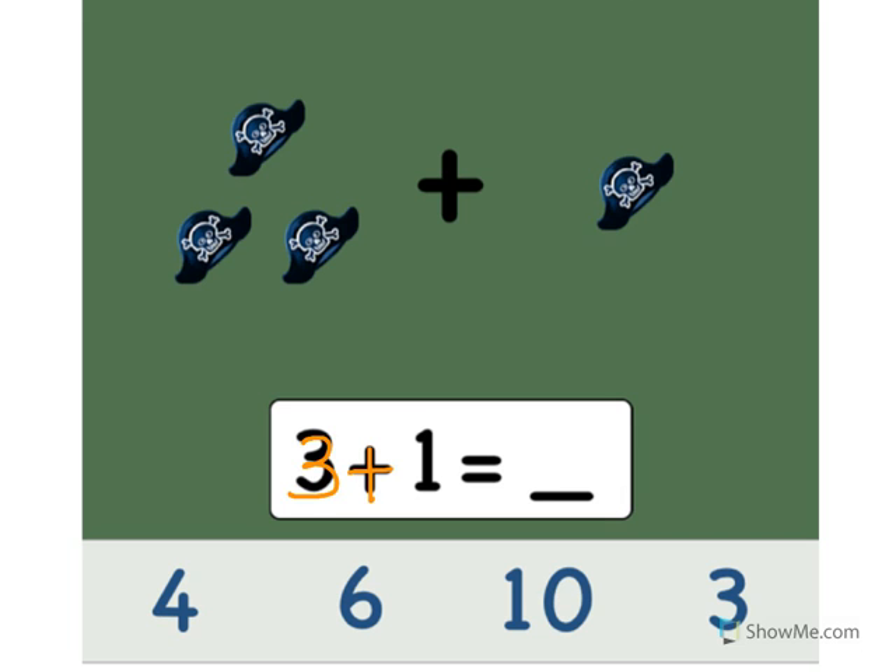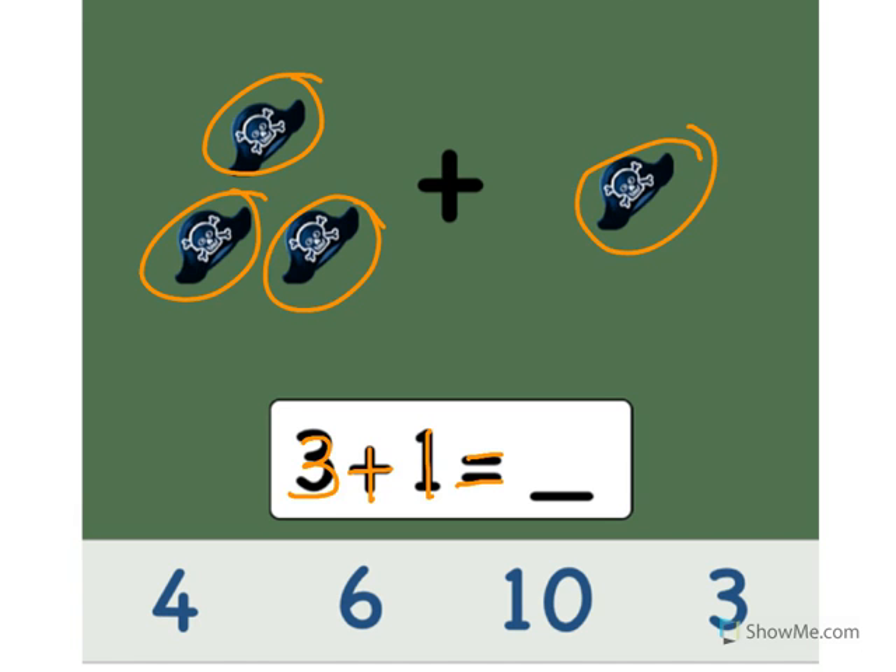3 plus 1 equals what? Let's add the pirate hats. Ready? 1, 2, 3, 4. Point to the number 4. Yes. 3 plus 1 equals what? 4. Cool beans.